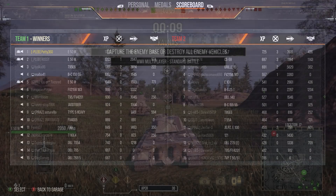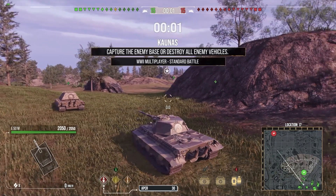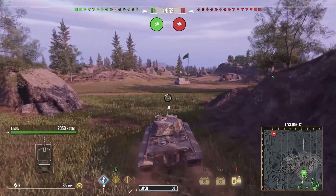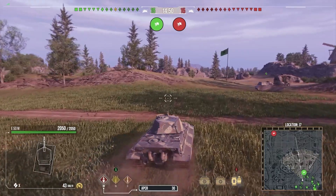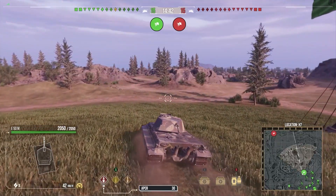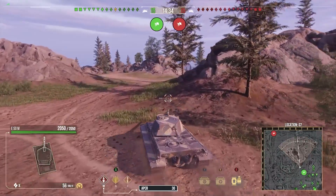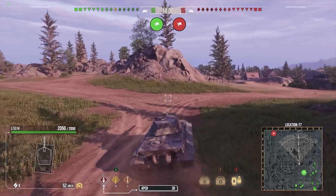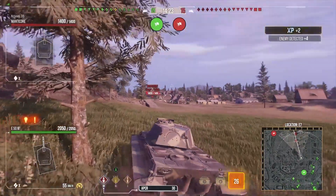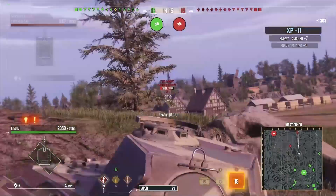This meme setup is definitely not one you'd normally run. For the second game, the equipment I run is rammer, vents, and optics. The rammer makes your DPM better, optics for view range, and vents for all-round performance. You might ask about vertical stabilizers for 20% better accuracy, but as you'll see in both replays, the gun is beautiful without vert stabs. You see a snapshot into a Type 4 Heavy — you don't need vert stabs; the gun is already sexy enough, and you just make it better with crew skills.